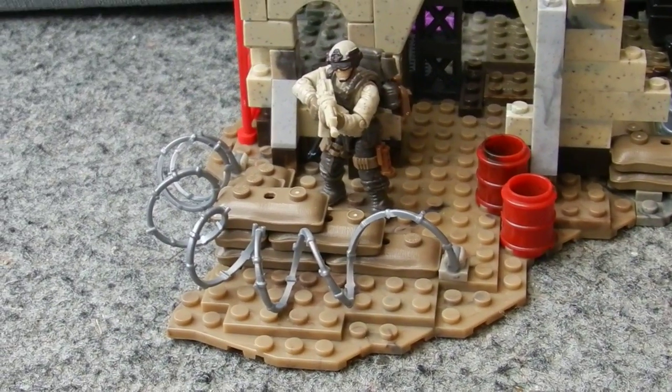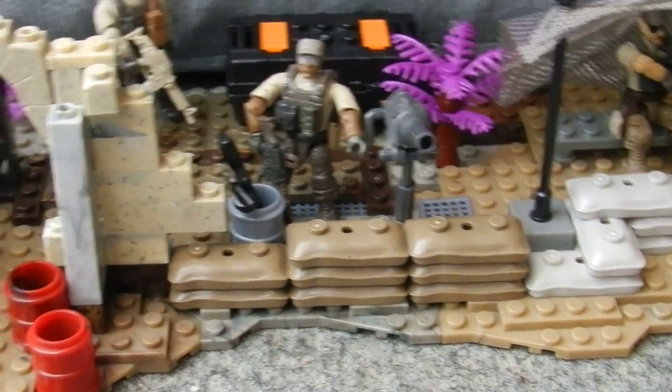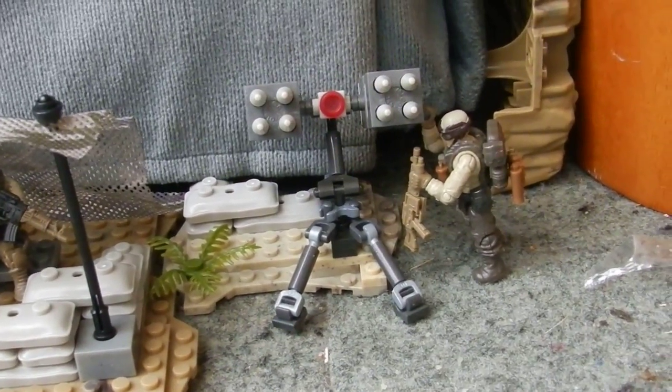We have some sandbags with some barbed wire, a red ladder along the side, and further sandbags with a machine gun turret. We also have some camouflage netting with a seat behind it and some sandbags — that's directly from the light armour fire base set — and then we have a sand turret.